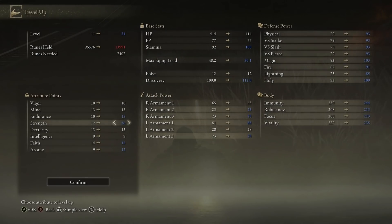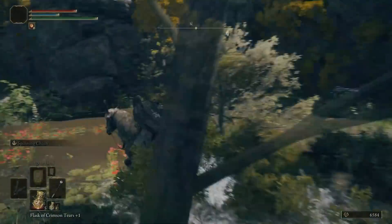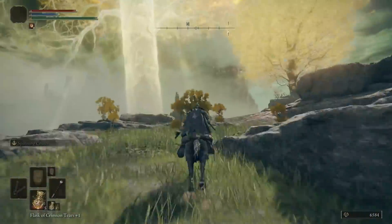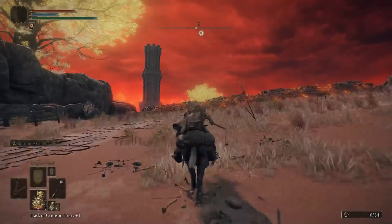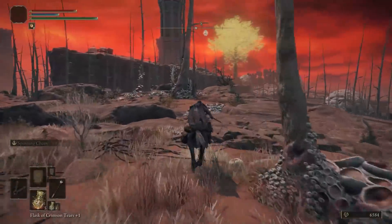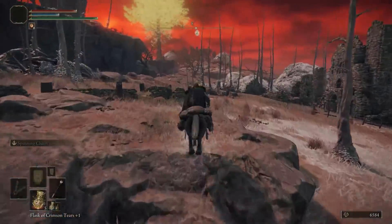Those stats are for a very specific purpose — getting the Lion's Claw ash of war. Travel back to the Third Church of Marika and head north. You'll find wind gales that take you all the way up. At the top, head east, follow the road, avoid the church where an NPC invader appears, hop over the wall, and get to the grace.